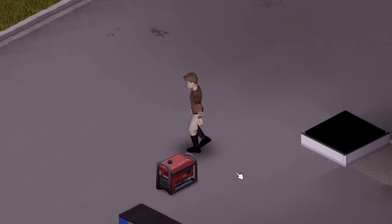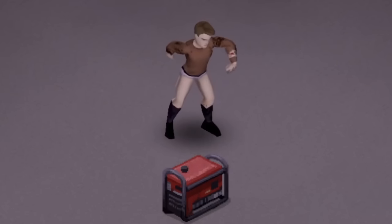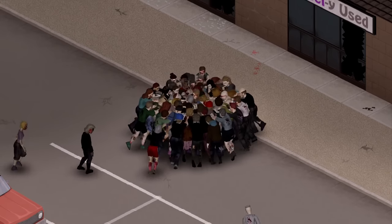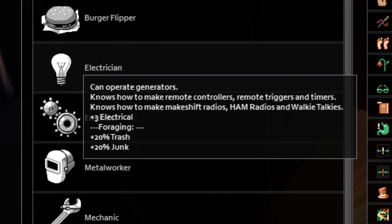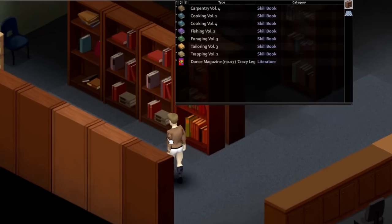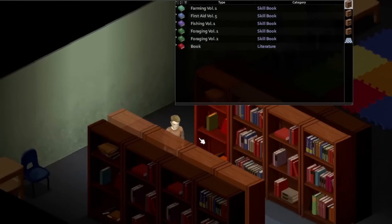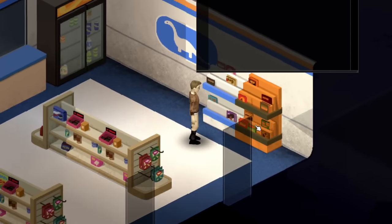The next issue is being able to use a generator. Getting a generator to the gas station is nice and all, but if you can't use it then you're just sitting there looking like a buffoon — and if the zombies weren't so focused munching on your face, they would most likely be laughing at you. The two ways to be able to use a generator are to either pick the electrician occupation, or go around looking for the how-to-use-generators magazine. Your best bet on finding it will be to loot a bookstore or school, or sometimes gas stations have a magazine section which could also hold it.